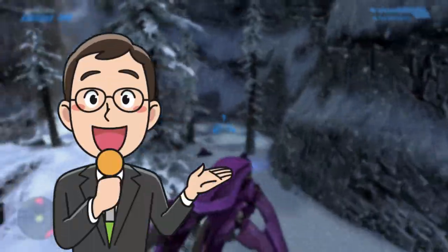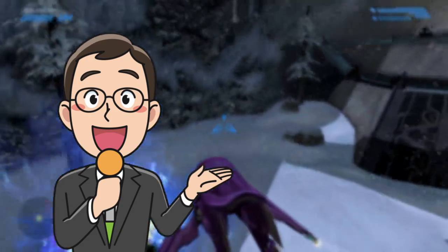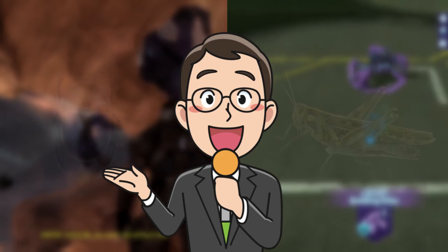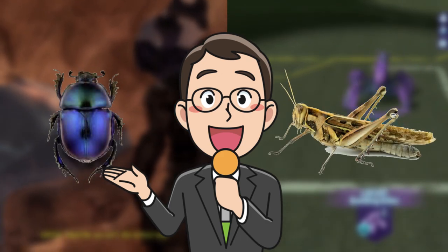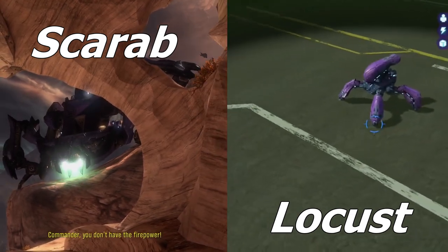Today, we'll be exploring the vehicles the Covenant uses in their skirmishes across the Milky Way. More specifically, in today's video, we're looking at the vehicles and their names that have their origins with the animals that we see here on Earth — the Locust and the Scarab.